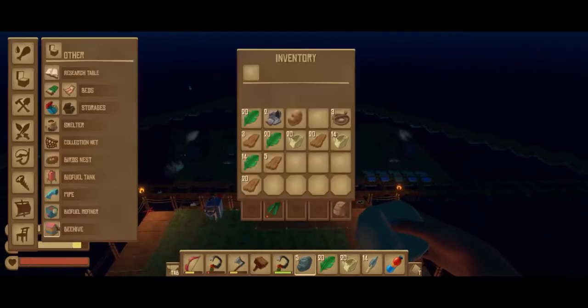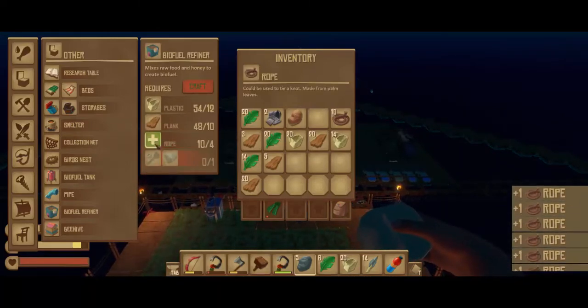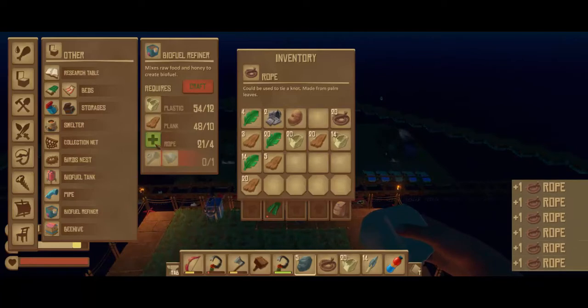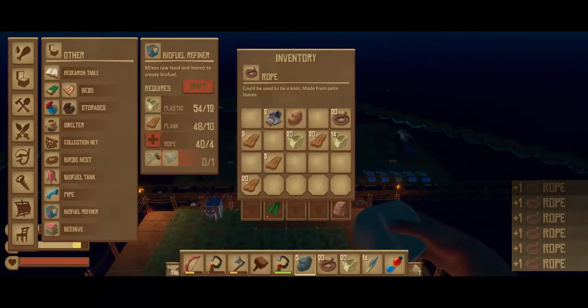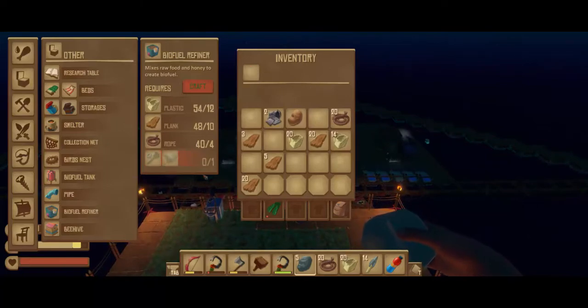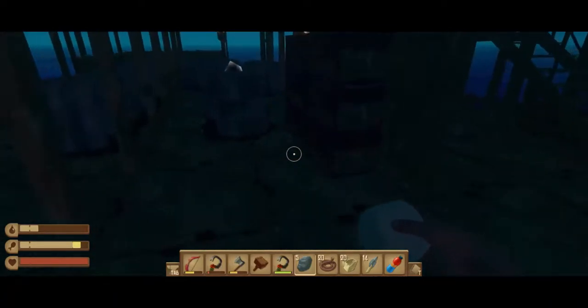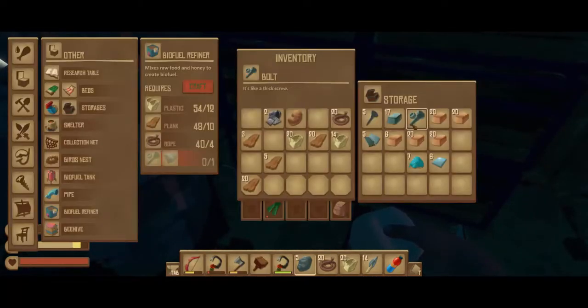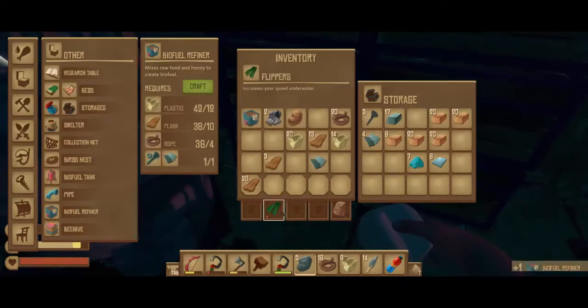So while we're waiting on that, let's see what it takes to make a refiner. Rope - we should always have plenty of rope. It takes up less inventory when we turn these into ropes. A bolt and a hinge. Let's just make one of these to begin with. I think we have a bolt and a hinge in here. One bolt, one hinge - biofuel.